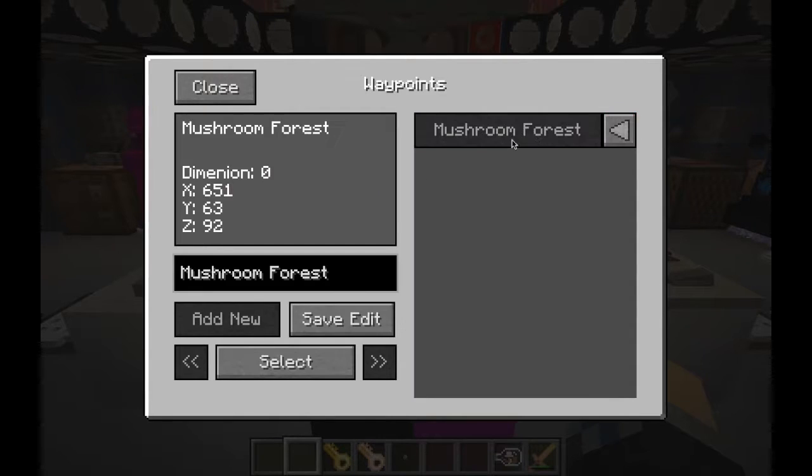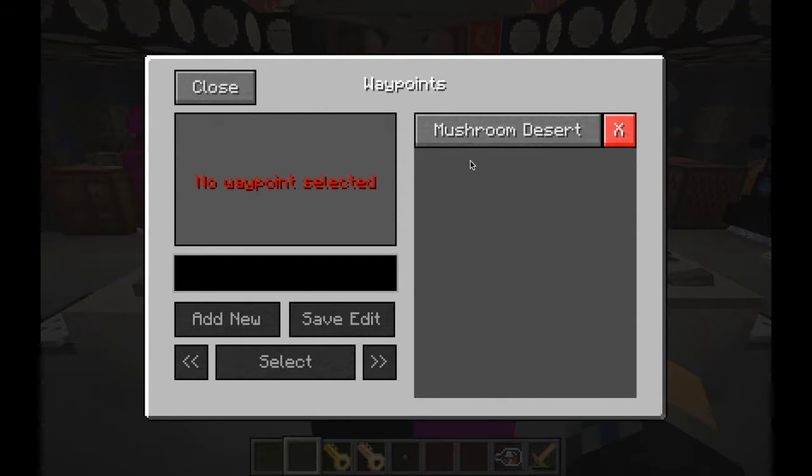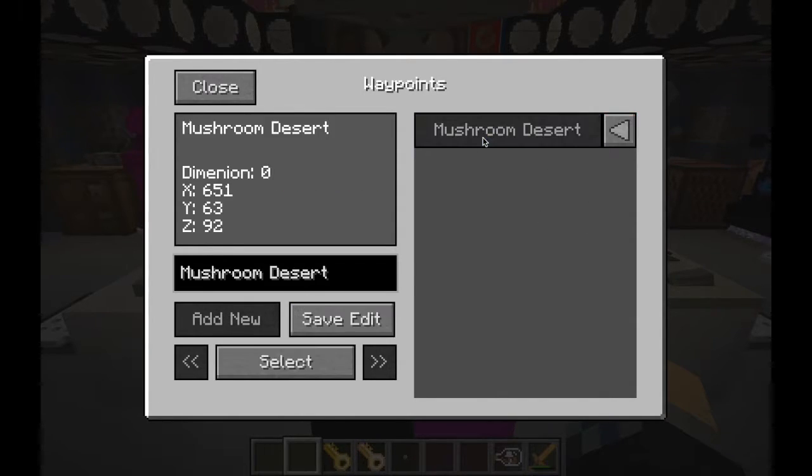If you want to edit a waypoint — say, change its name — just click on the waypoint, click on the black bar, change the name there, and click 'save edit' to update the name. When you click on a waypoint, it will also show you the dimension it's in and the X, Y, and Z coordinates of the waypoint as well.